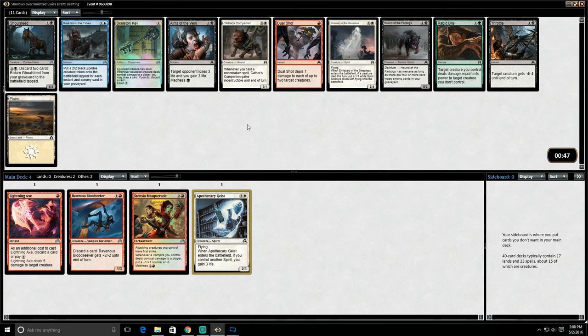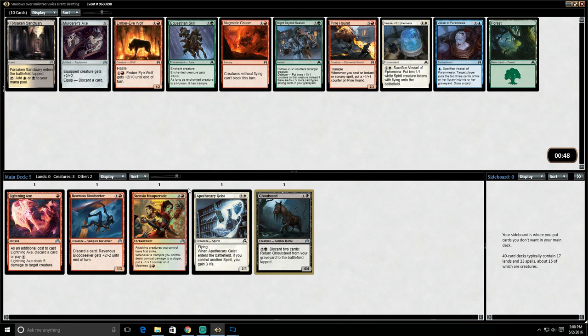Rise from the Tides is interesting but not really what this deck is trying to do, at least not yet. Ghoul Seed is interesting too — it's a good discard outlet. This could be pretty good if we do end up drafting some Madness sort of deck. There's Throttle in this pack; I really don't think Throttle is very good in this format. I think I feel pretty good about taking this Ghoul Seed here.